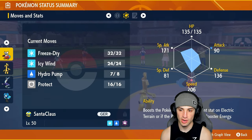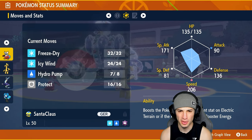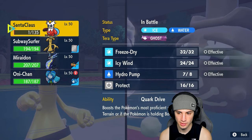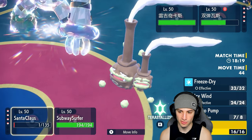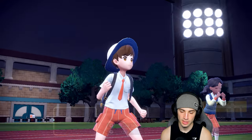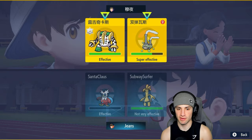Regigigas is outspeeding the Iron Bundle — that's a little bit of a problem. From here I might just Protect. I wish I could go for an Icy Wind, but we could go for Make It Rain with the Nasty Plot plus-two boost.